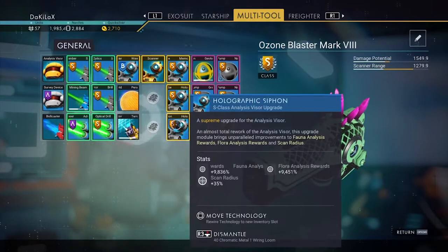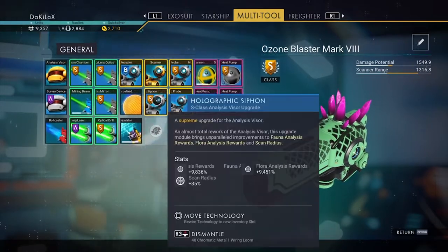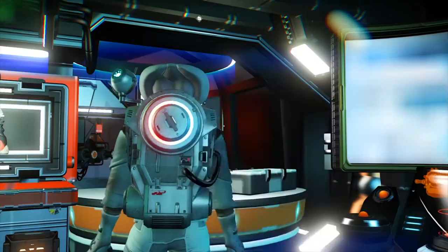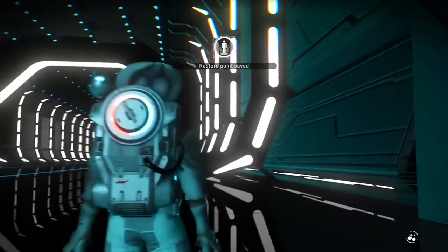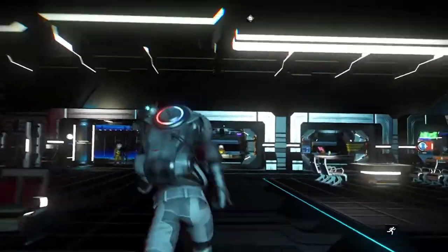For the experimental upgrades you want to focus on the flora and fauna analysis rewards. Getting 9000% on both of these is the upgrade you're looking for. Once you've bought the scanner upgrade, go in and out of your starship and reload your autosave so you can buy the upgrade multiple times in a short time period.